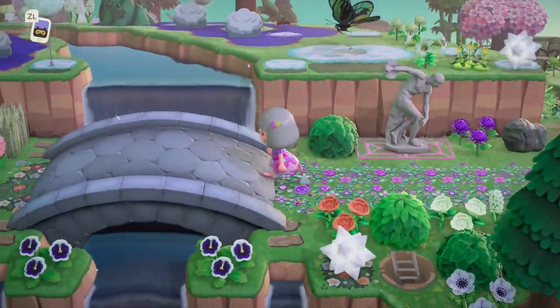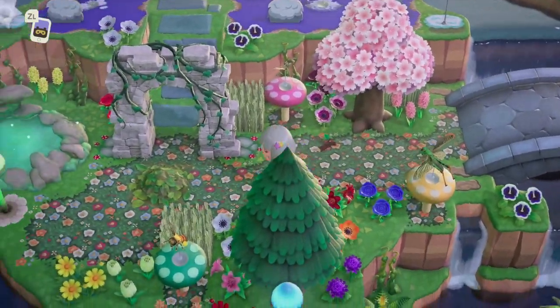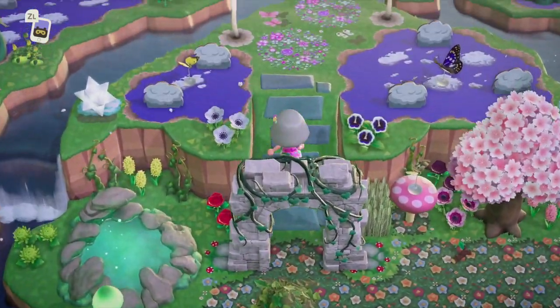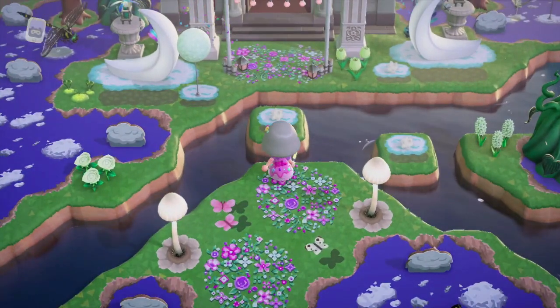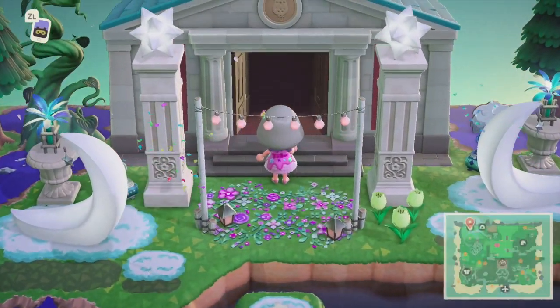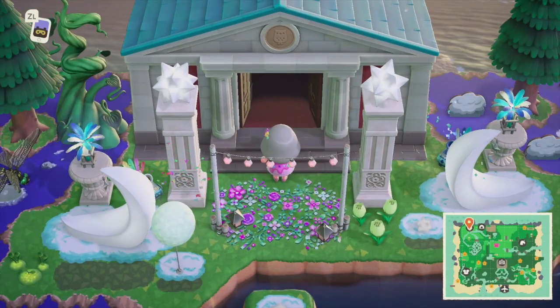Wow, this island is stunning — look at everything here. Oh my goodness, I can't get over this! Look at this area for the museum — look at these codes, this is so magical. Absolutely stunning.